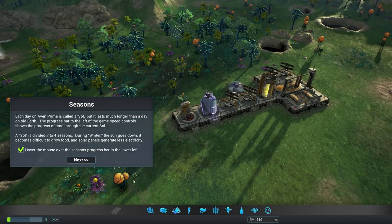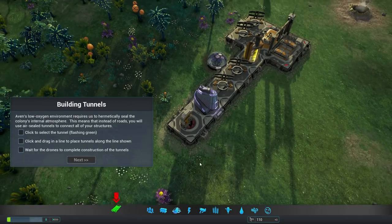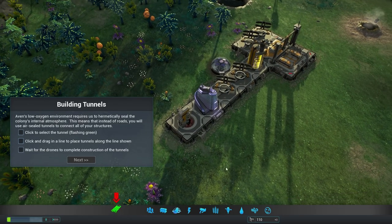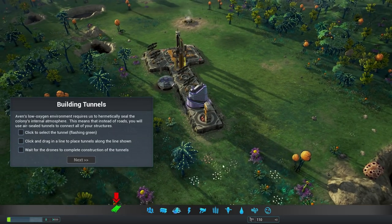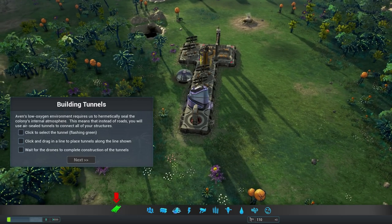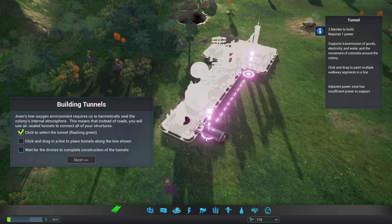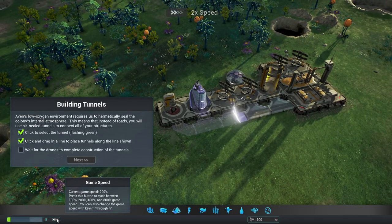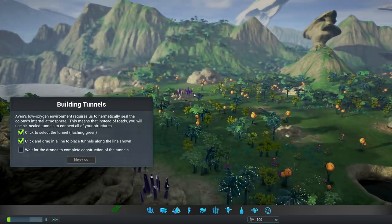Avon's low oxygen environment requires us to hermetically seal the colony. The colony's internal atmosphere means that instead of roads, you will use airtight sealed tunnels to connect all of your structures. We connect the tunnel and wait for it to be completed. The game does look pretty damn good so far, I have to say.